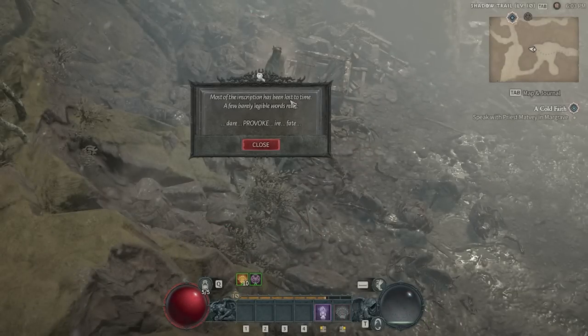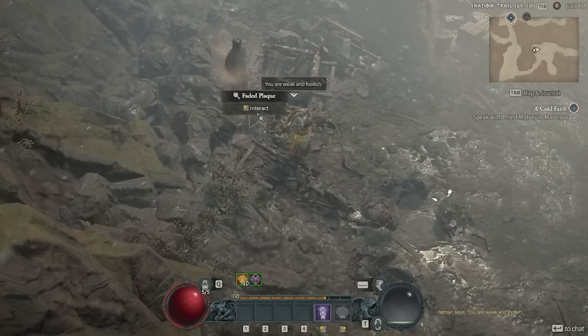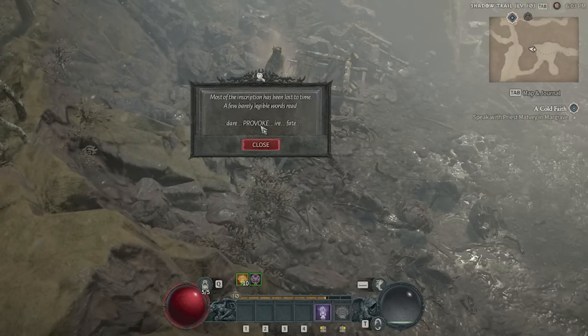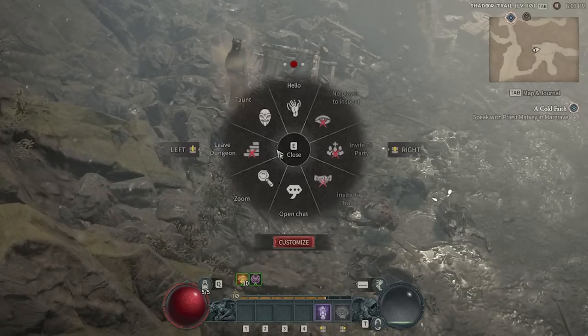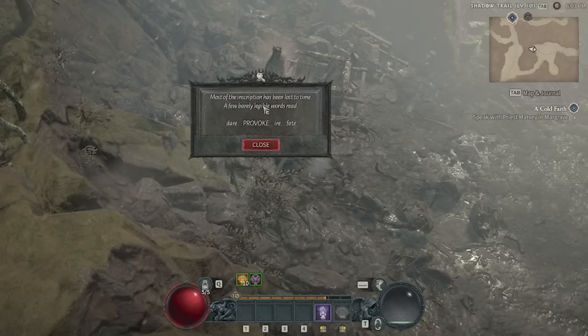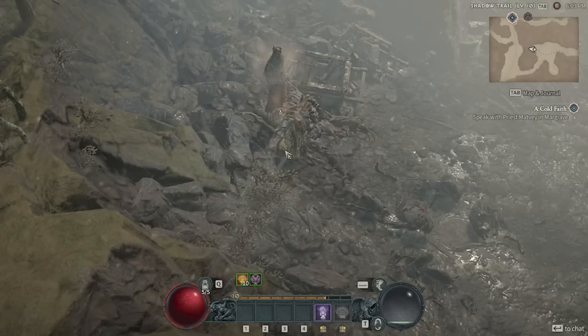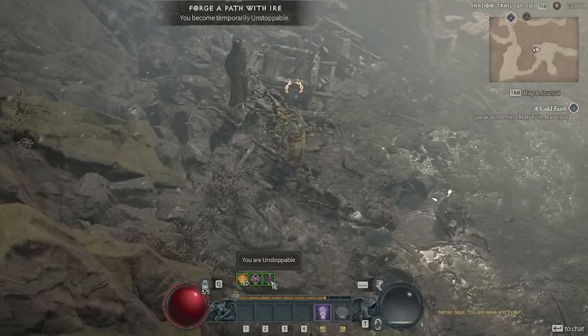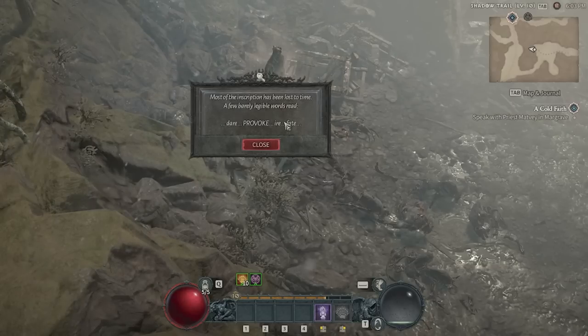Tip number nine: shrines with inscriptions around the world will tell you which emote to perform in front of them and reward you with a temporary bonus like 10% move speed or 10% more damage. Walk up, read the inscription — it might say 'taunt' — then use that emote while standing in the purple circle. On PC, hit E to find the emote.